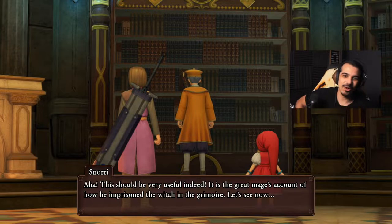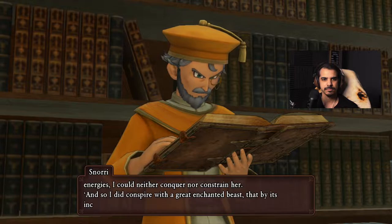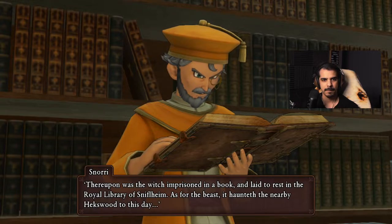Let's see now, it has all the details. 'The magic of the sorceress was passing strong. Even with all my energies, I could neither conquer nor constrain her. And so I did conspire with a great enchanted beast. By its incorporation of a piece of the witch's magic, I might by my small strength subdue her. Thereupon was the witch imprisoned in a book and laid to rest in the royal library.'